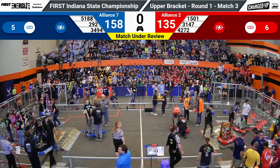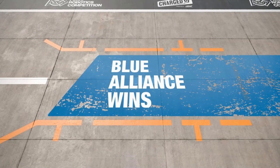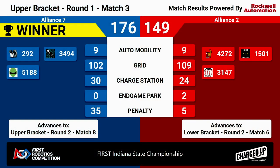Your winners with an upset — it's the Blue Alliance! Blue Alliance winning 176 to Red's 149. Congratulations to the Blue Alliance moving up to the upper bracket. We'll see them again in match number eight. Red Alliance moving on to the lower bracket in match number six.